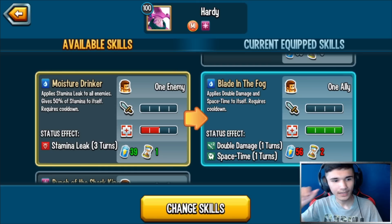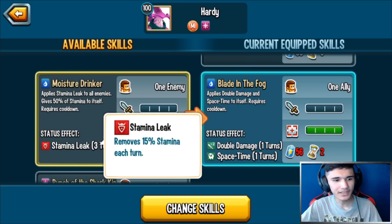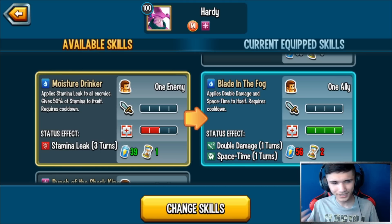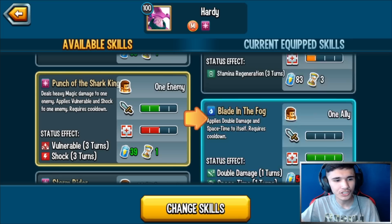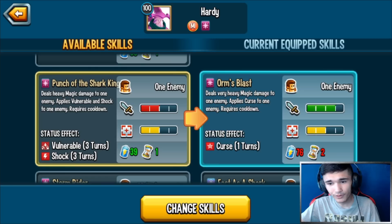Moisture Drinker: applies Stamina Leak to all enemies, gives 50% of stamina to itself. I wouldn't really recommend running the 50% stamina removal or stamina regen just to yourself if you have this monster at rank 3, because you have the status caster. I get it — it's a one-turn cooldown — but it's not a spammable skill.